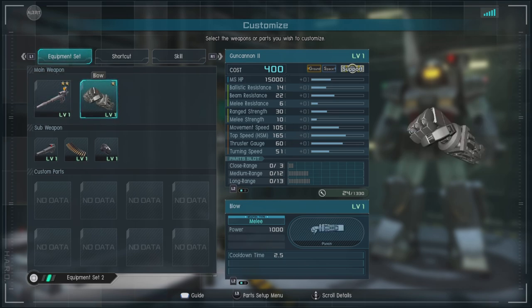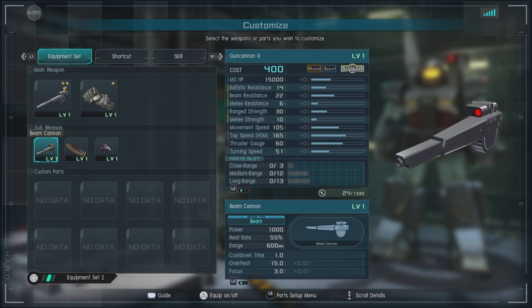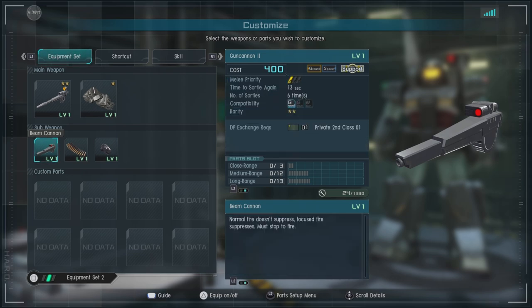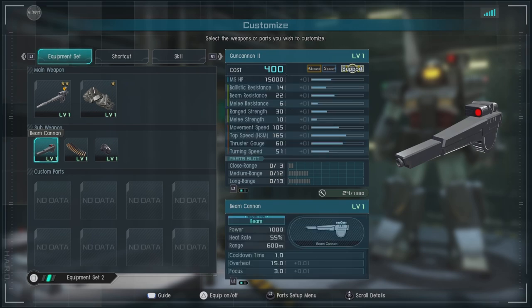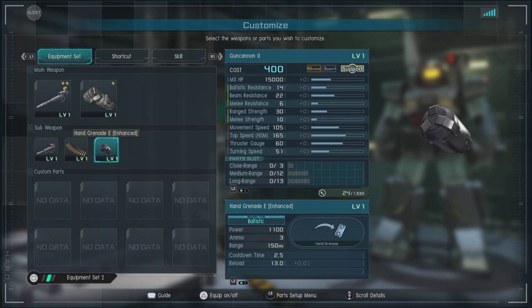For melee we have Blow — everyone's favorite melee attack, make of that what you will. We have the Beam Cannon, which is mounted across the right shoulder. It's a heat-based weapon that does decent damage, and it also has a little bit of auto-tracking, which is kind of nice. It does help make it more useful for on-the-move or close-to-the-move firing.